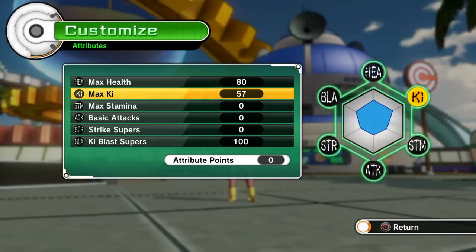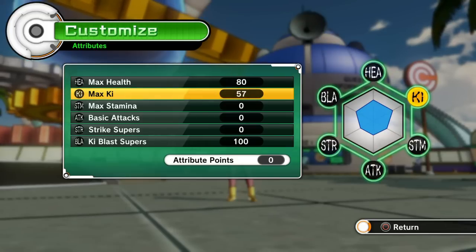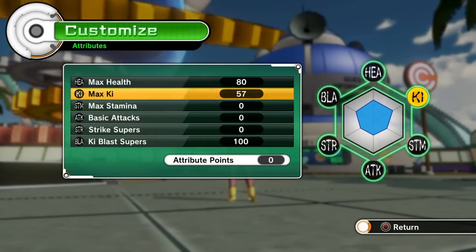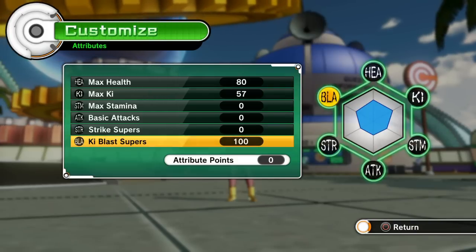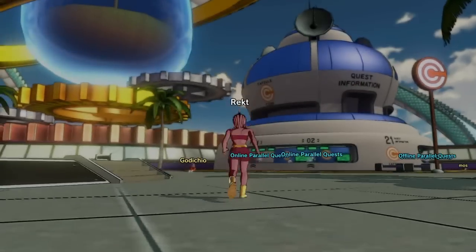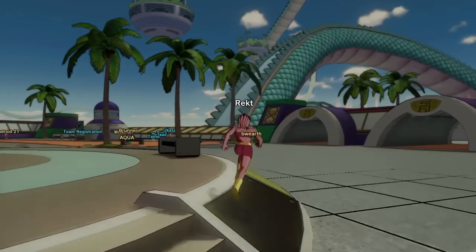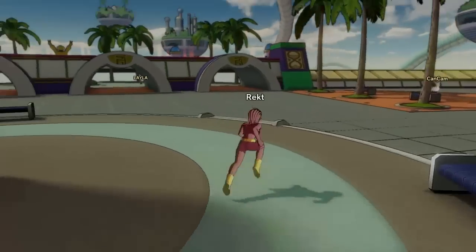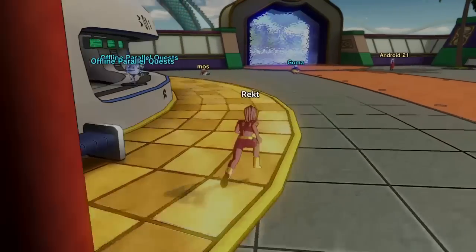Her health is at 80, her ki is at 57, and her ki blast supers are at 100. There are charts online that explain which characters have the highest health, highest attack, and highest in everything, naturally. But in Rekt's case, since I'm making a ki blast build, there's nothing in her stamina, basic attacks, or strike supers. Her ki blast supers are at 100 to maximize the damage. Her max ki is at 57 and her max health is at 80. The whole purpose of her max ki being at 57 is to have more ki bars. One bar of ki equals 25 points in your attributes, and that goes for your clothing too. So we're going to jump into a parallel quest and I'm going to show off how many bars of ki Rekt has without clothing.